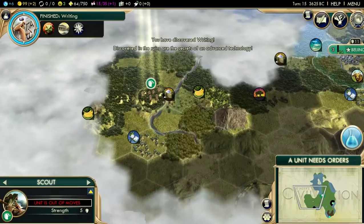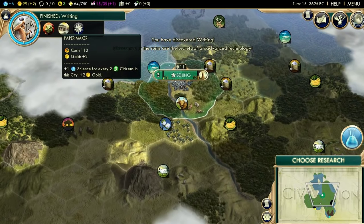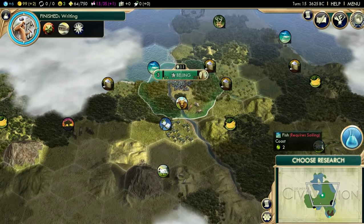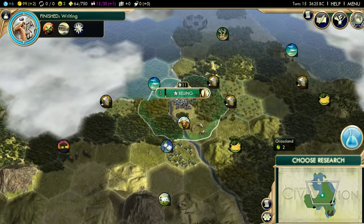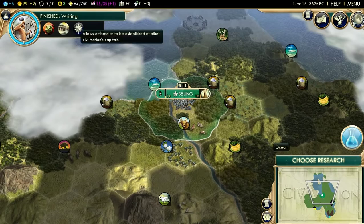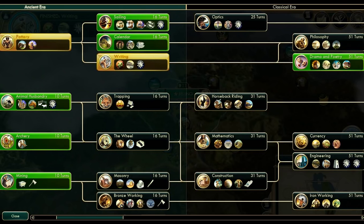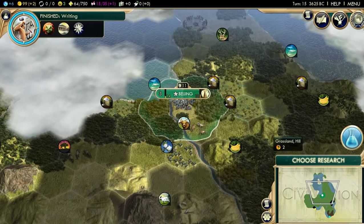We have ourselves another ruin, and we get Writing - wow. When you play on deity, AIs start with Writing, which means that trying to get the Great Library is suicide. If this was an Emperor game, I'd probably be going for the Great Library just about now. But this is deity, so one of the AIs has probably started working on it already. We need Calendar for all the plantations. There's also marsh here that we need to clear, which is why we need Masonry.